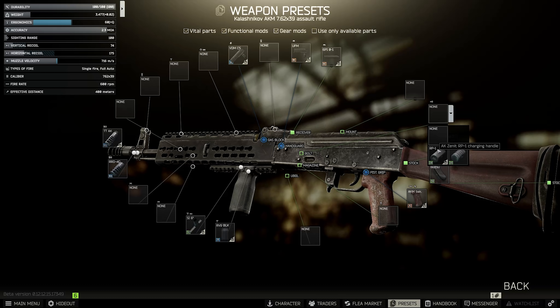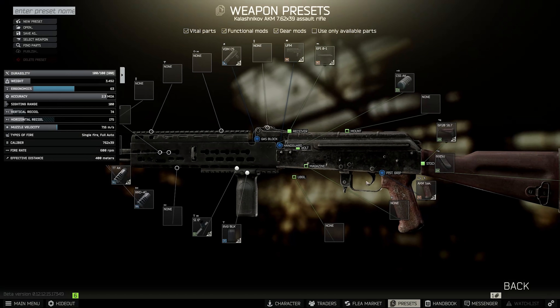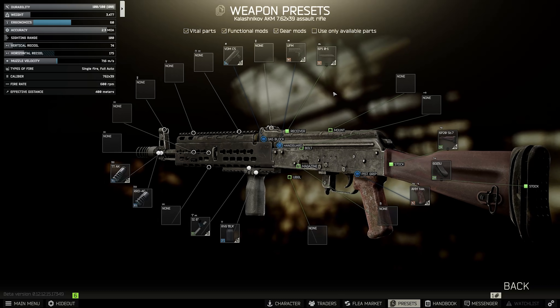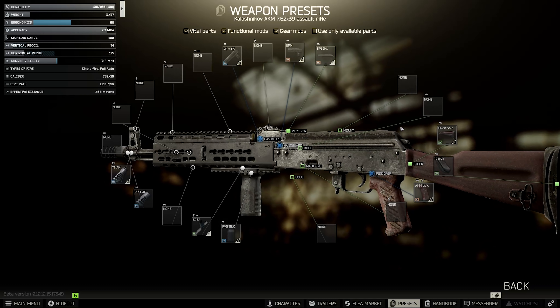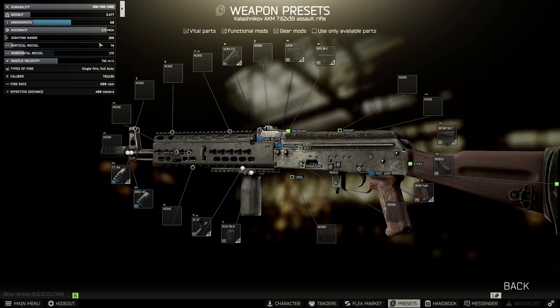You can add charging handles if you want. There's the RP1 at level 1 traders for plus 1 ergo, and the CSS Nulled at level 2 traders for plus 3 ergonomics. For plus 3 ergonomics, the CSA costs about 5,700 rubles. In the same vein as the saw grip, if we're not adding that, we probably wouldn't add this either. However, it's more worth it on suppressed builds because once you're already at 60 ergo, extra ergo is worth less — the value of ergonomics increases as the weapon's ergonomics rating is lower.